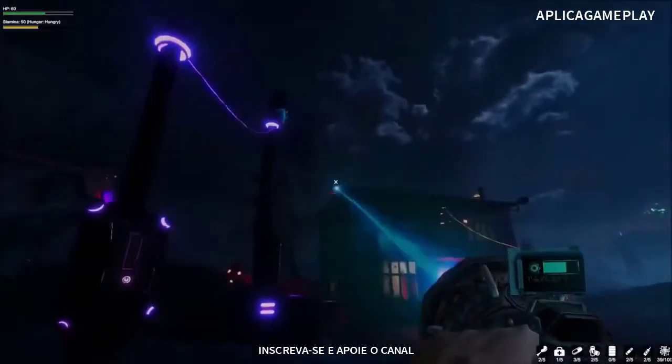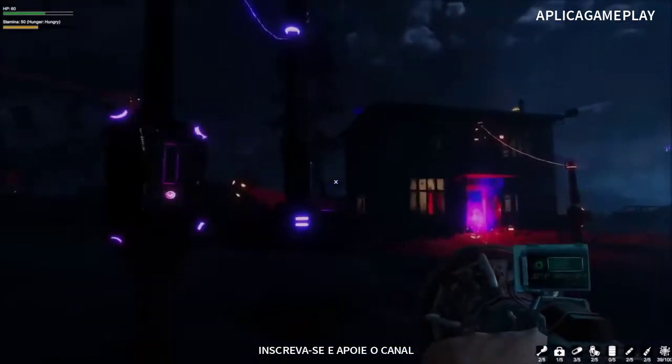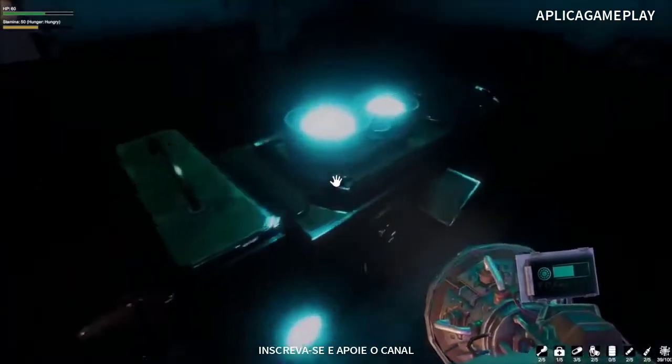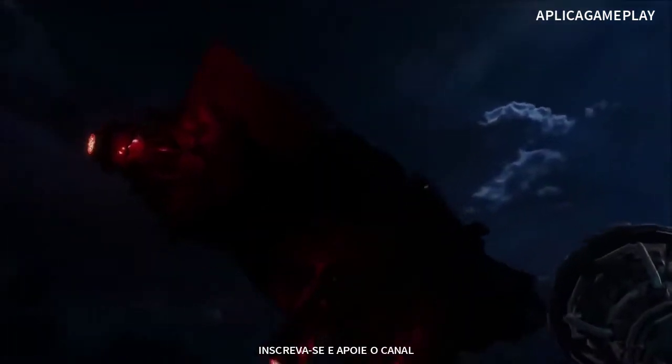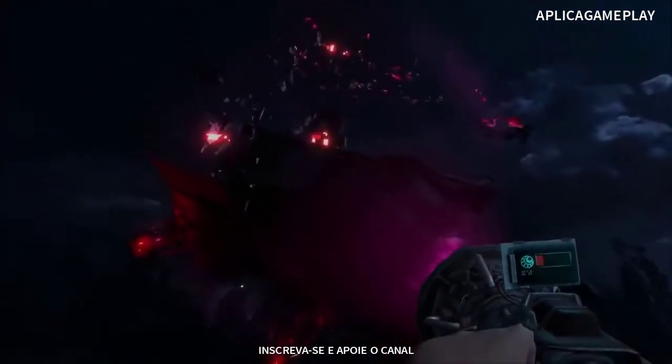Simple tactics such as distraction are at your disposal, but as things develop you'll find that it is different kinds of light which overcome the worst of the perils. As you upgrade your modular flashlight you'll find that it wards off enemies, activates remote switches and drives away the worst of your foes.